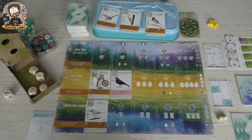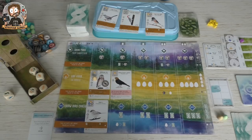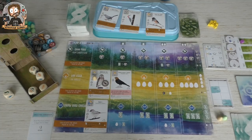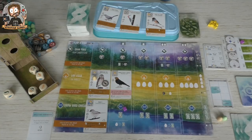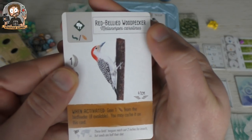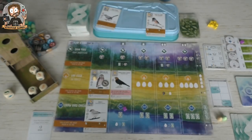Let's do our first action. I need to get some food — I'm really doing very poorly on food. Maybe I should get some cards first, so I'm going to put my cube here, which allows me to draw a card. I'm going to take this red-bellied woodpecker, which is cheap to play and can cache some food as well. It's worth some points.